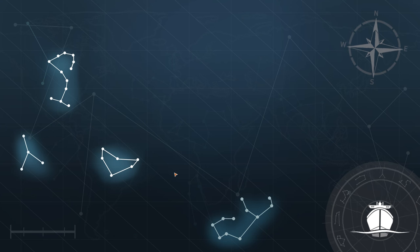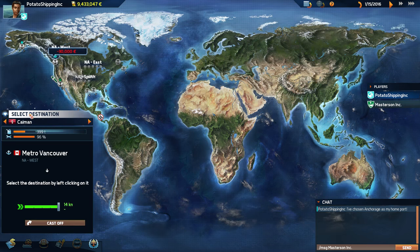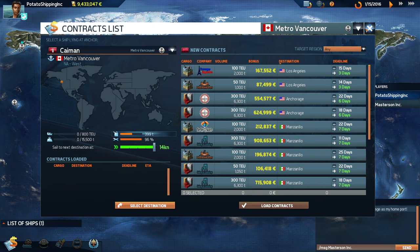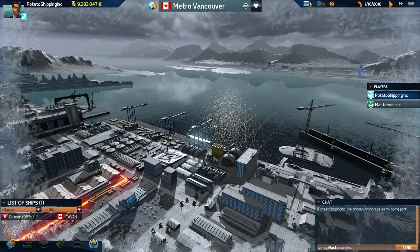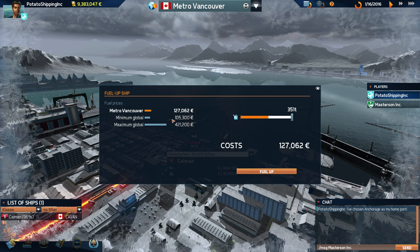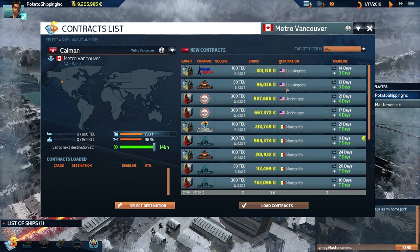Let's go to the port. This game is on ultra settings so it looks really really nice. Let's go back to the port — we have zero contracts loaded right now, which is fine. Clicking on the ship, we can see it needs to be fueled up. This is a really nice feature: it shows you the minimum global price of fuel, the maximum, and the price at the port you're in. We'll fuel up — it'll cost a bit but we'll take it.